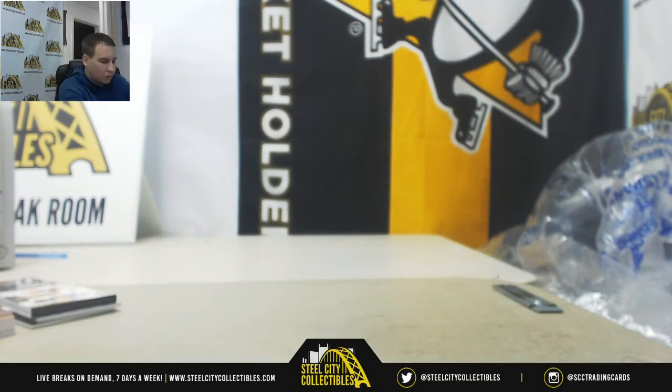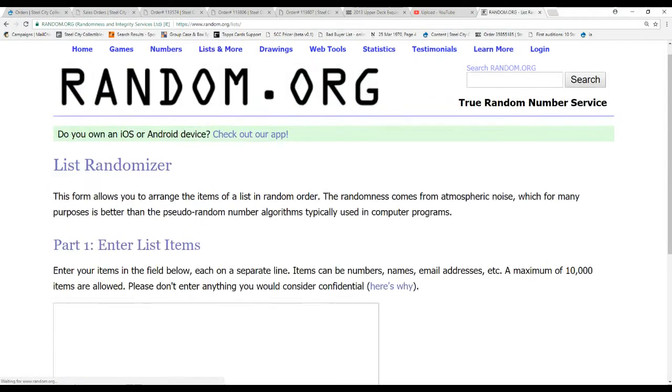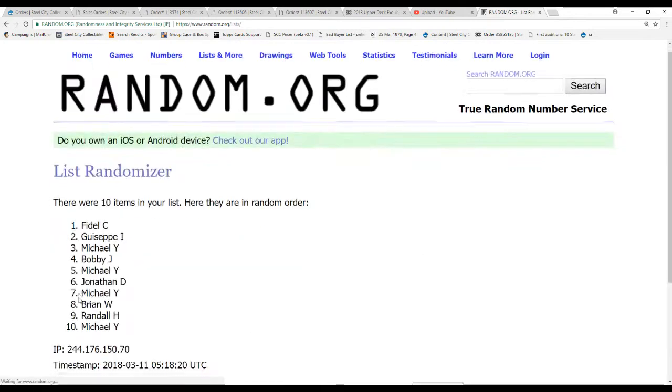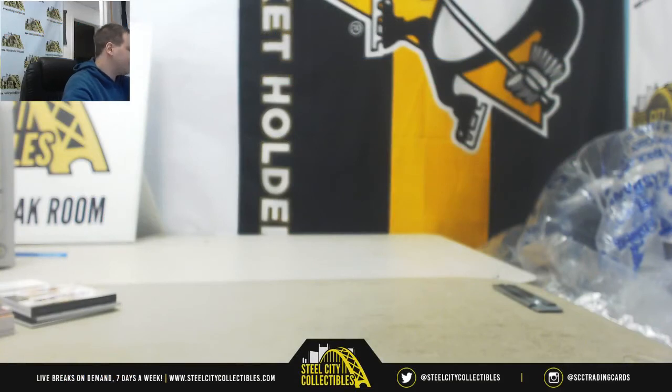We've got one redemption to figure out the owner of. I'm going to do 10 names, randomized 5 times to assign that redemption — and that will go to Brian W in spot 4. And that will do it, guys. I'll have plenty more Exquisite breaks up in the future — just keep checking back on SteelCityCollectibles.com. We've got plenty of other breaks as well. See you guys soon.